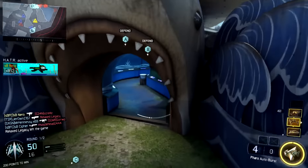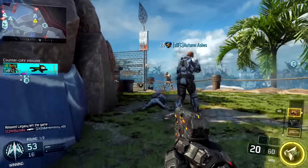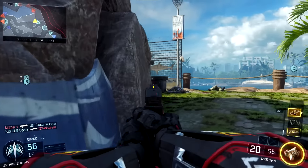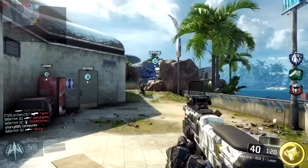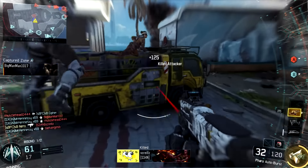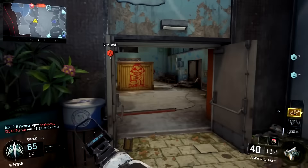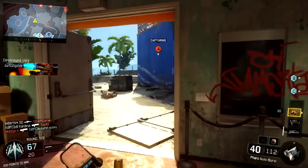Every weapon in Black Ops 3 seems to try to fit its own niche, and I'm yet to figure out what the niche for the Pharaoh is, because it's good at everything. It melts people at close range in less than one burst. At medium range it's very powerful. At long range you have all the accuracy of a burst weapon, whereas other SMGs like the Cuda or the VMP deal with full-auto recoil. This weapon doesn't have a lot of recoil — it melts people at close, medium, and long ranges, which leads me to believe this is probably the best SMG in Black Ops 3.